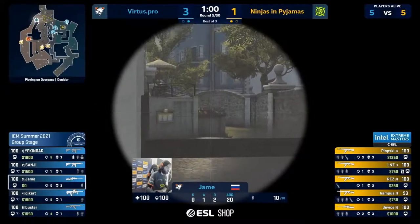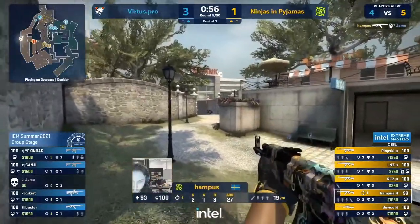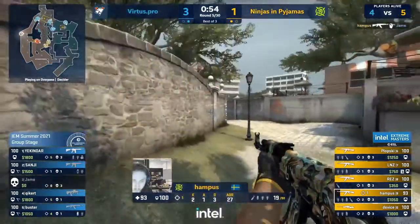There's only a headshot angle to stop you from short play. Okay — that's one way to get a pick, Hampus tapping Jame out.